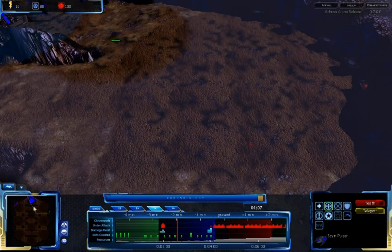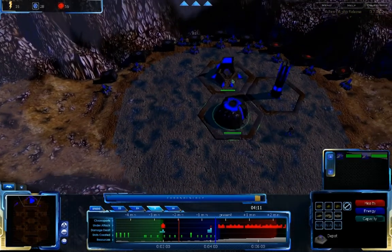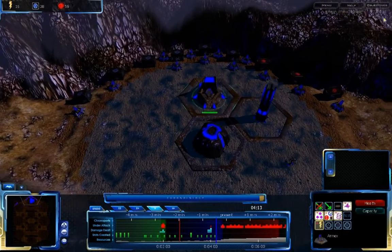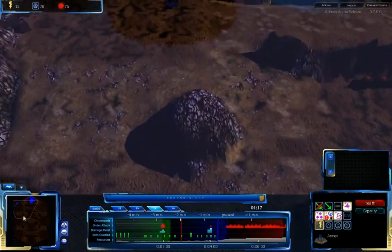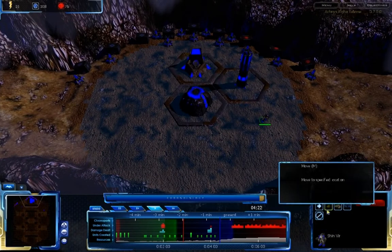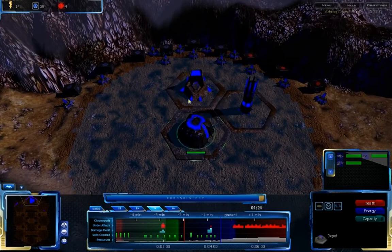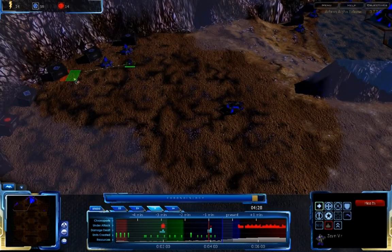I just want to make sure that he's not doing anything tricky on this side either. I'm going to set my air units up to start scouting a bit more, because I need to know what he's doing around the map. This is a rather wide, very open map with a lot of paths, so it's really easy to lose your opponent around the map. Especially for CISO, who can really spread out.